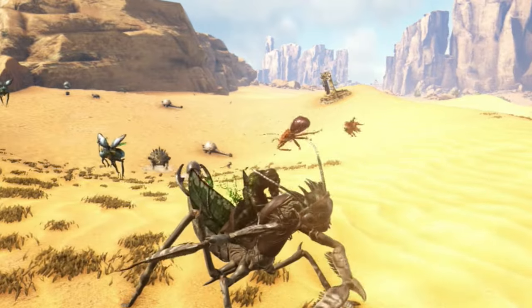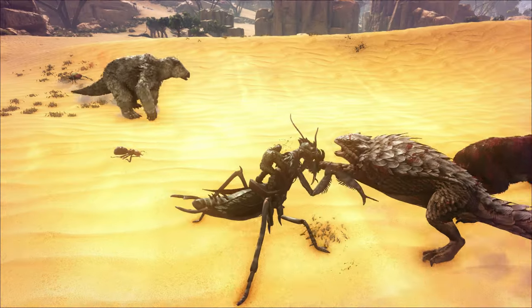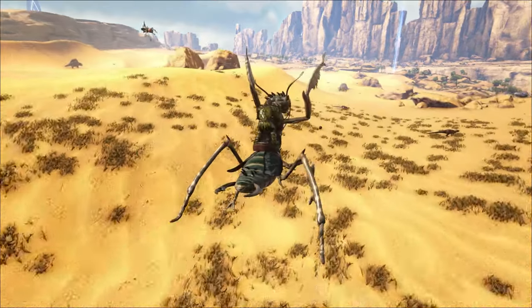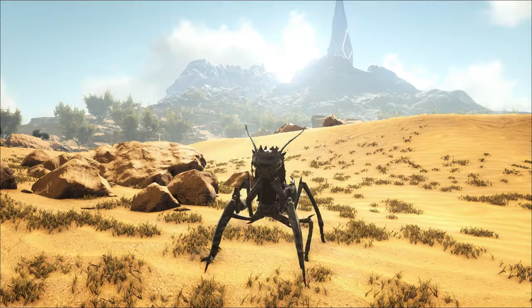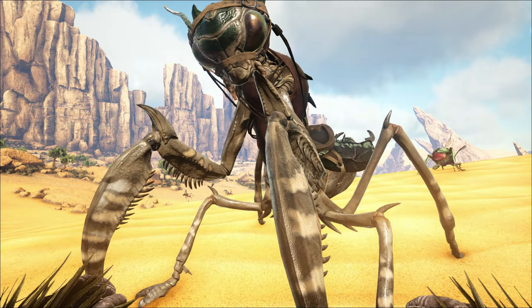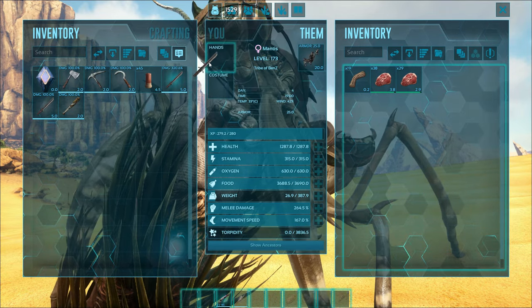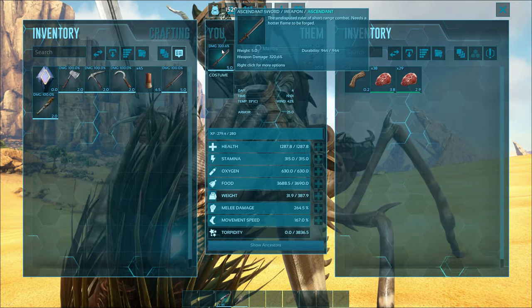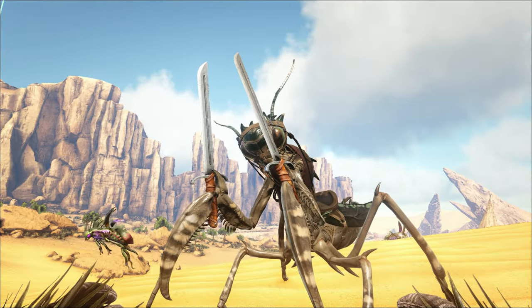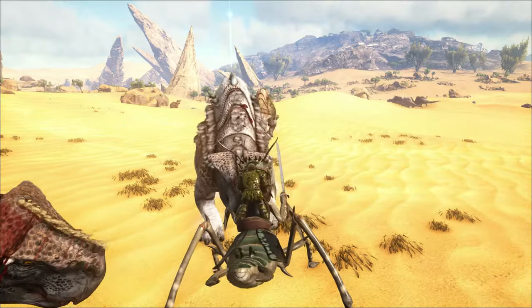The mantis has two attacks. The first uses his giant claws and causes a bit of pushback — it's fast so it deals damage over time even if not massive damage per hit. The second is a lunge attack to get distance on creatures you're fighting. The great thing is these attacks can be amplified: go into the mantis's inventory and place in a sword. It's got a 320 ascendant sword and we've got two equipped — let's see how much of a difference this makes.